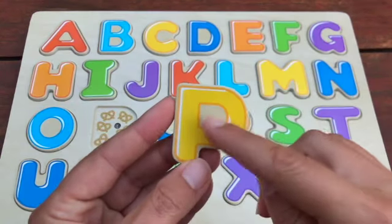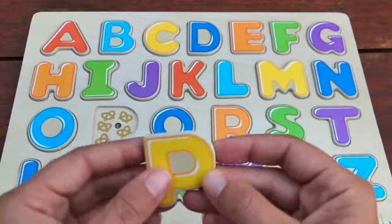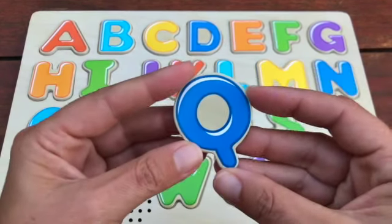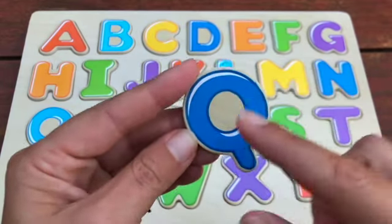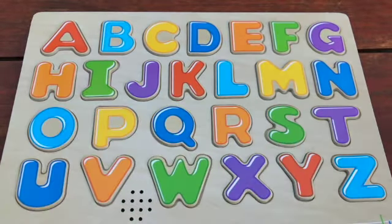Ooh, what letter is this? P. Great job. And P is for Pretzels. I love pretzels. Hmm, this letter is what? Great, this is a Q and Q is for Quail. Q is for Quail.